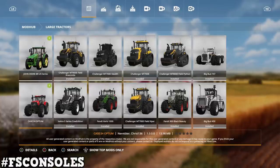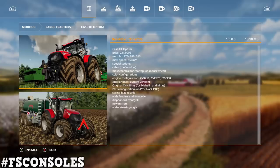Under tractors, we have the Case IH Optum by Neftor and Chrissy 136. Price is $231,000, max horsepower is 273, 288, or 313, and max speed is 55. Specializations include cabin roof window and mouse control. Engine configurations are the 250, 270, and 300. It also has new mirrors.